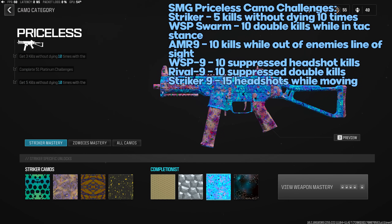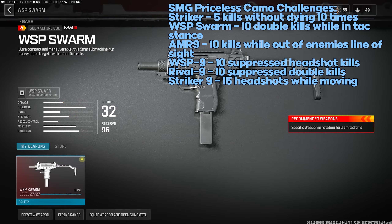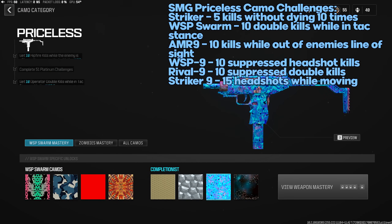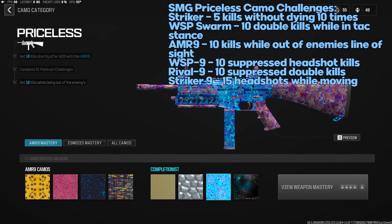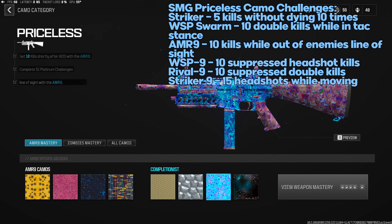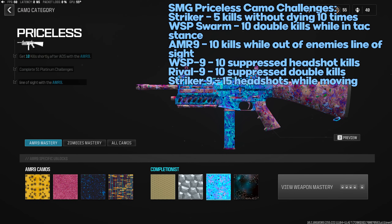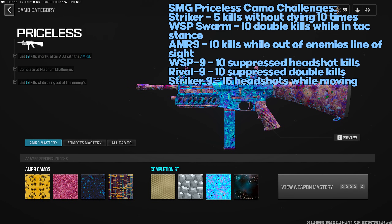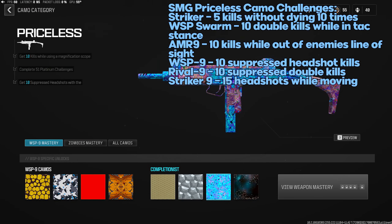SMG Priceless challenges: Striker — five kills without dying 10 times, currently bugged so you can just get 50 kills, but if patched use suppressors and keep off the radar. WSP Swarm — recently changed from Akimbo double kills to 10 operator double kills while in Tac Stance. AMR9 — 10 kills while being out of the enemy's line of sight — play campy, stay in spots where enemies come around corners. WSP9 — 10 suppressed headshot kills; use a suppressor that gives bullet velocity and damage range.